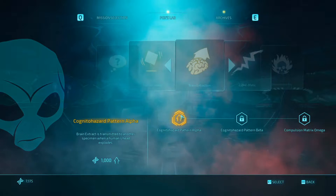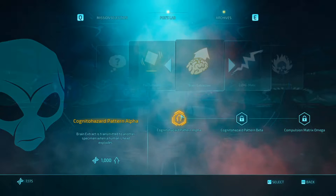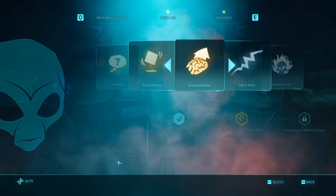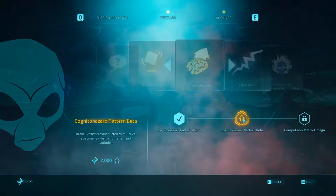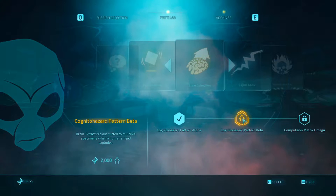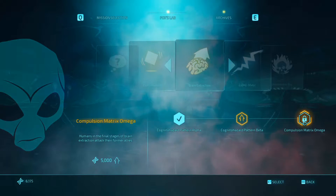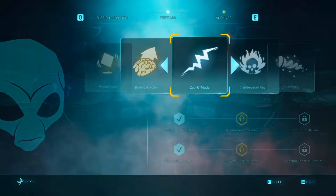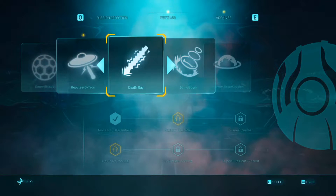Obviously when you do brain extraction their head explodes and everyone around you instantly knows you're an alien. You need to do this in the alien state anyway. That upgrade would be a good one — and it's very cheap at 1k, that's extremely cheap. Then we've got 'brain extract transmitted to multiple specimens when a human's head explodes' and 'final stages of brain extraction attack their former allies.' That's cool. So we've got 6k left — let's go over to the saucer.